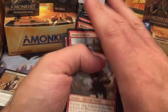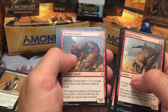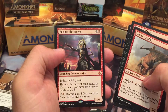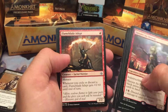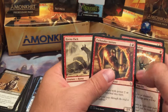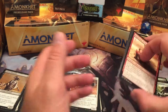For red: Emberhorn Minotaur, a couple Desert Cerodons — not that great but you can cycle them. Thresher Lizard which can become a 4/4 — not bad. Hazoret the Fervent: indestructible haste creature, but it can't attack unless you have one or fewer cards in hand — so it's okay. Flameblade Adept: whenever you cycle or discard, gets +1/+0, becomes a 2/2 for one mana. Pathmaker Initiate, Hyena Pack, Manticore of the Gauntlet. I don't really see red being too strong.